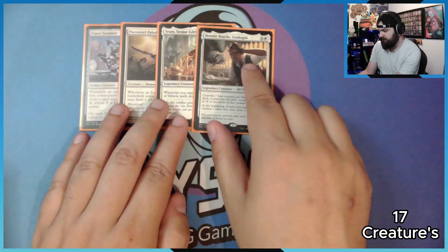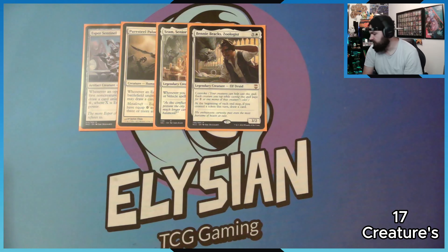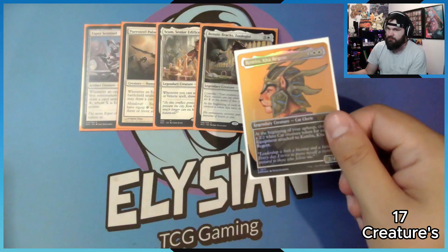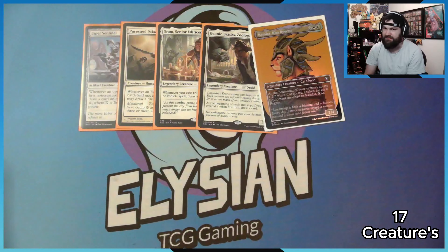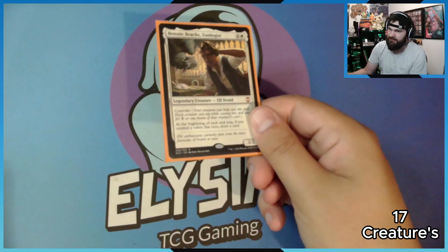For our last creature that draws cards, we've got Benny. I loved this card ever since I got it in one of the Streets of New Capenna Commander decks. It has Convoke, so I can tap three creatures — I should at least have Kemba on board — so it could effectively be a one white mana drop. At the beginning of each end step, if you created a token, you draw a card. So Kemba and this means I'm guaranteed at least one draw each of my turns. If I create a token on an opponent's turn, I still get to draw because it says 'each' — not just yours.